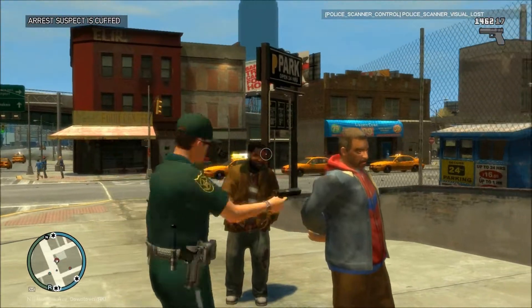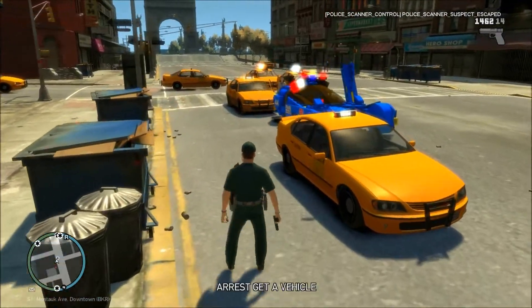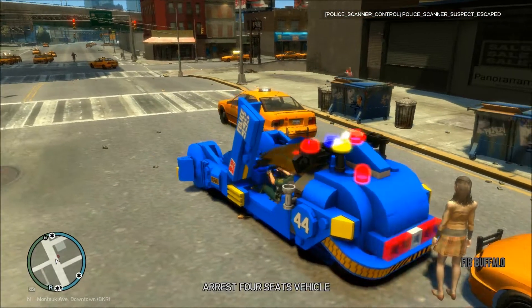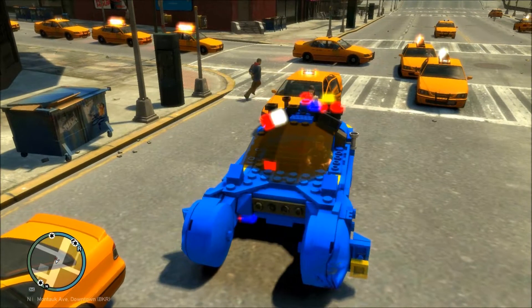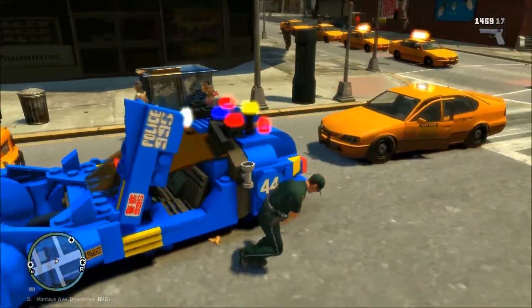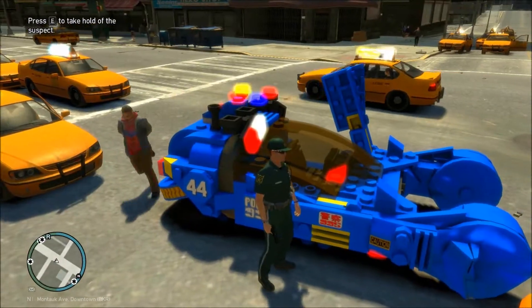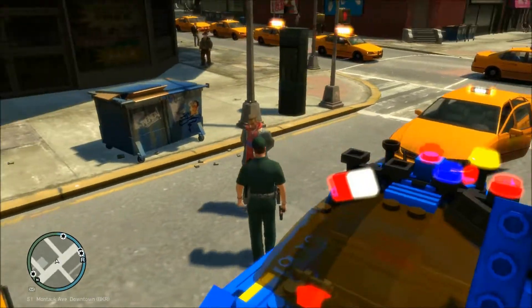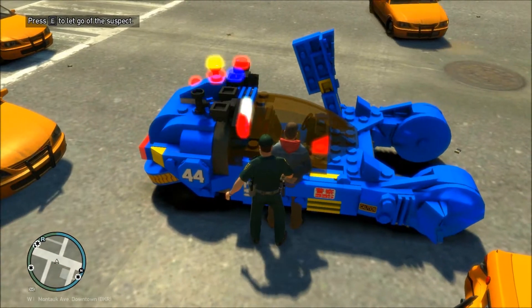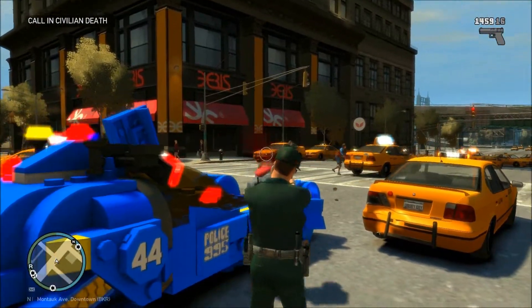I'm probably not going to get a call on anything, so we have to make our own. Suspect escaped. Arrested — get a vehicle. Get in the car, sir. Get in the car — I think I have to open it for him. He's running! What is he doing? The hell are you doing, sir? Get in the damn car. Watch out. Sir, what are you doing? Get back here. Come here. You're going to stand right here and get in my damn car. I don't know how to get him in my car, but whatever. Screw you — you've already been dealt with. I've already told you to get in my car and you didn't listen, so you're dead now.